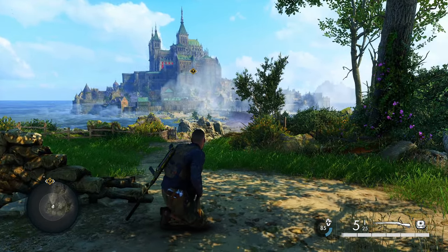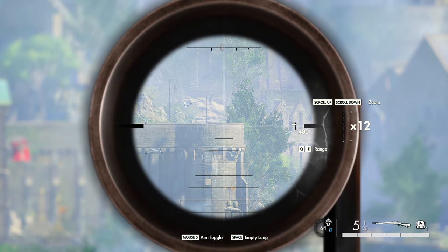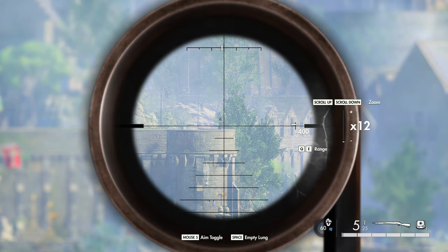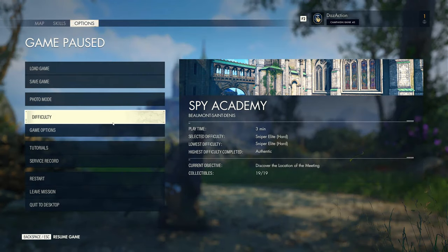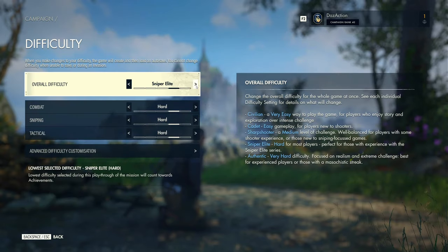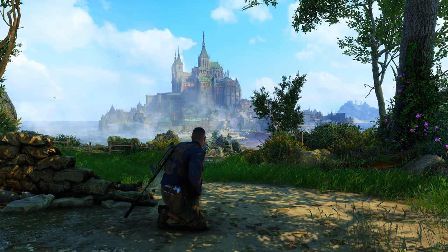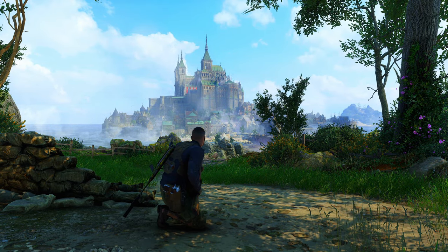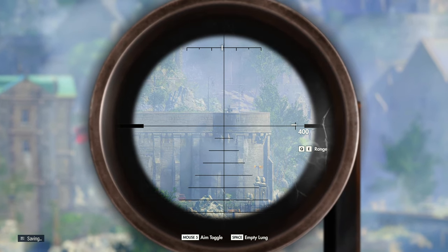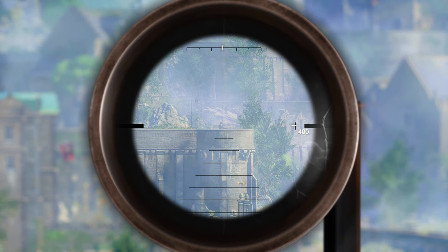Let's see if we can get this shot, but we have to wait for the plane to fly overhead — that's one thing I tend to forget. Changing back to authentic difficulty now. With no suppressor you need something to mask the sound — normally it's a plane overhead, or it could be a generator you've sabotaged, or a truck with a sabotaged engine. Let's see if we can get a plane coming soon.